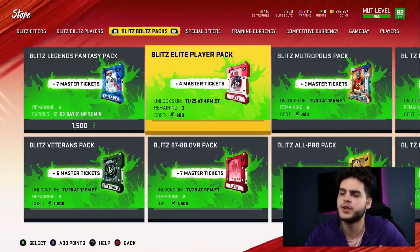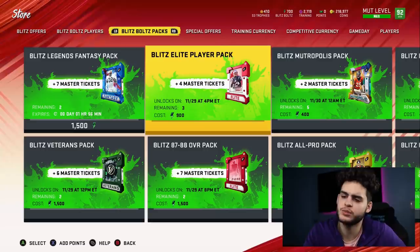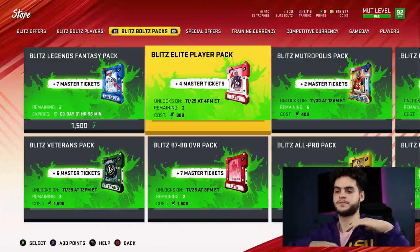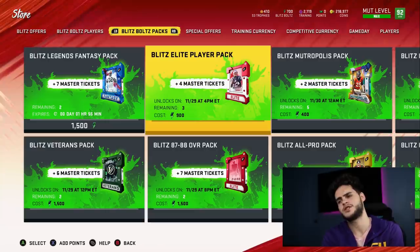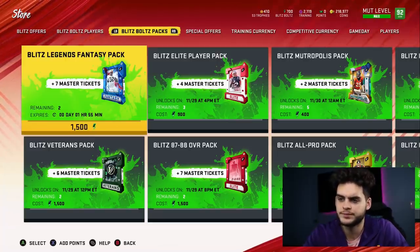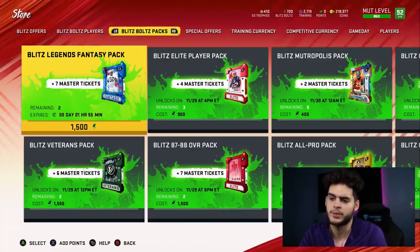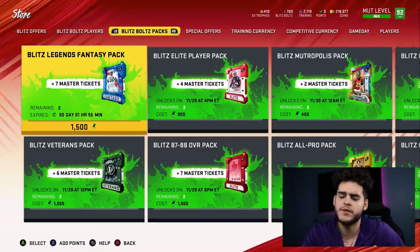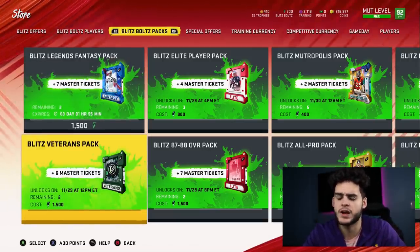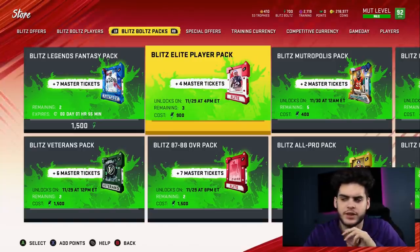Onto the blitz bolts packs — these are individual packs you buy, so you don't have to actually get a bundle, but they will cost you blitz bolts. You could use bolts from opening bundles to get some packs here. The blitz legend fantasy pack at 1,500 bolts is one of the better options — you get 7 master tickets back and it costs 1,500 bolts. That's not bad considering it's normally a 120K pack. The blitz veteran pack — I'm out on that one. The elite player pack at 900 bolts is pretty decent.